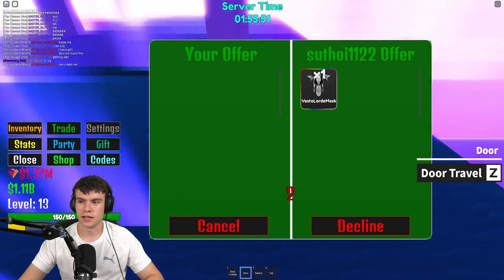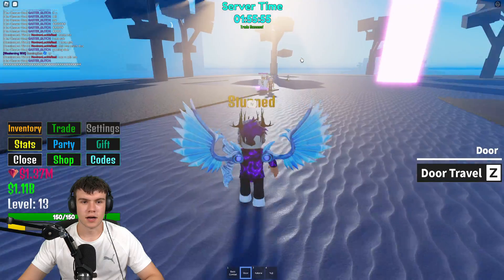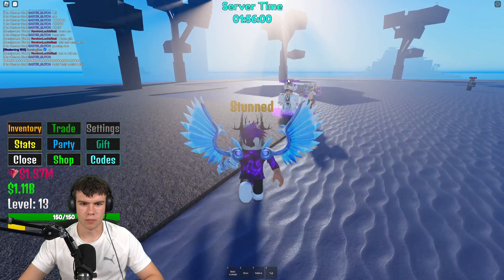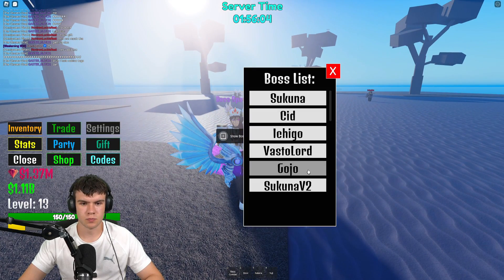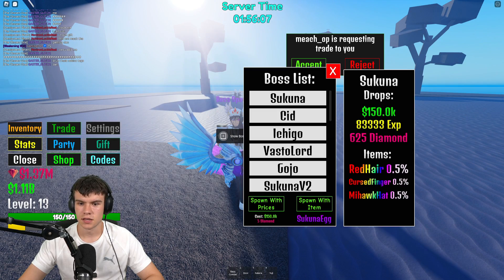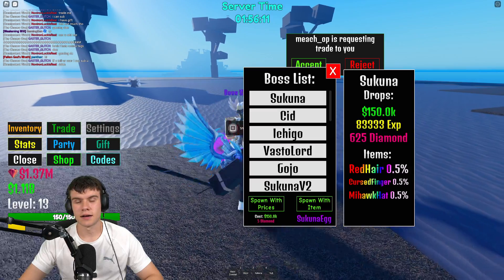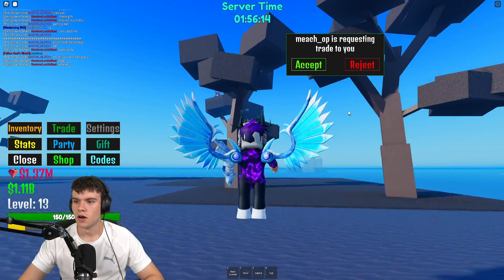You're going to have to spawn in the Sakuna boss — just normal Sakuna here. What you need to do is go ahead and get the Cursed Finger from the Sakuna boss. It's a 0.5% chance drop.